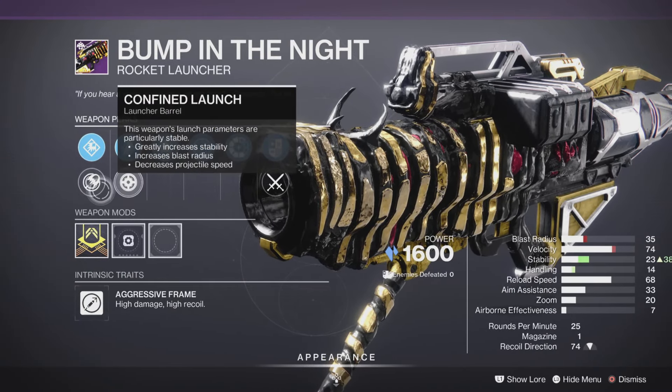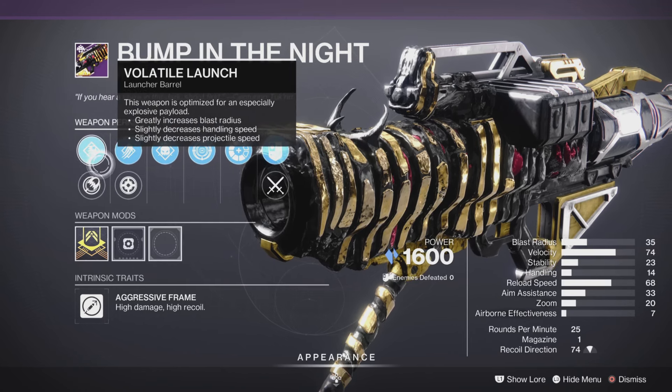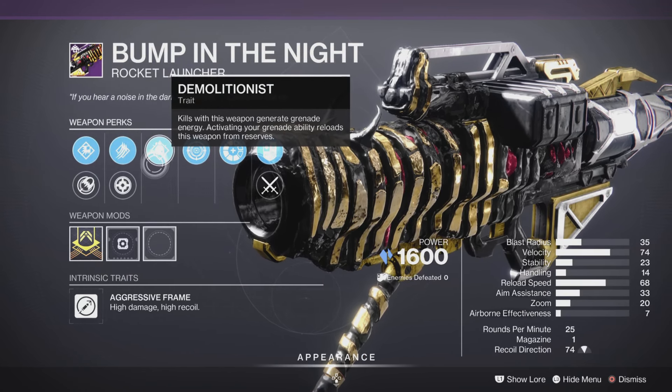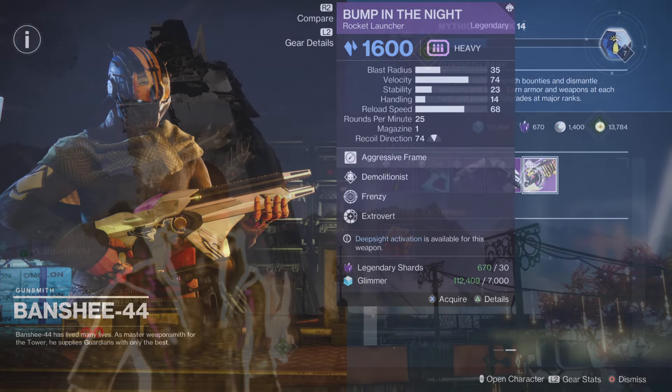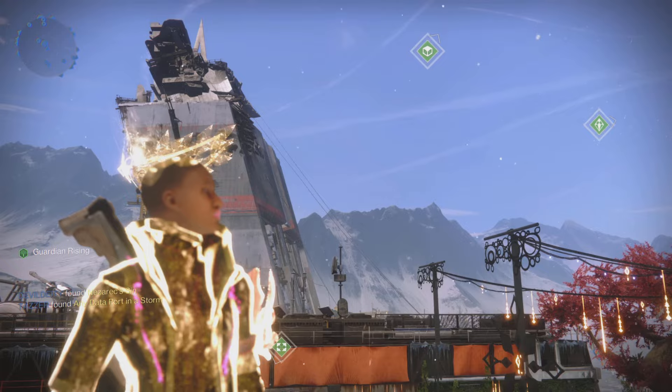We also have the Bump in the Night rocket launcher, aggressive frame, with Implosion Rounds, Confined Launch, Bottle Launch, High-Velocity Rounds, Demolitionist, Frenzy yet again, and the Extrovert origin trait. Boom, there you have it — that is what the gunsmith has for us today for January 14th, 2024.